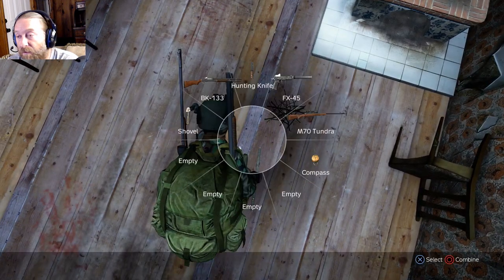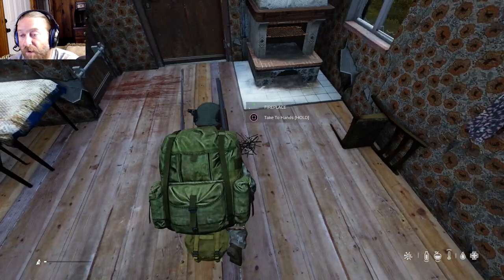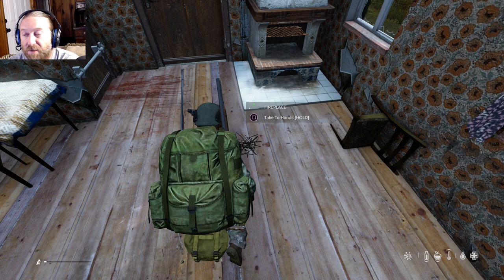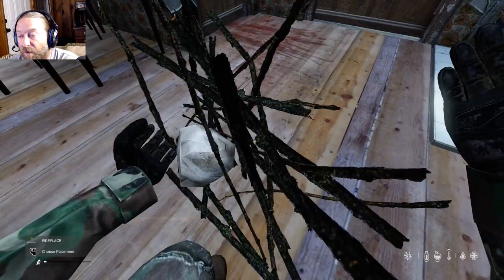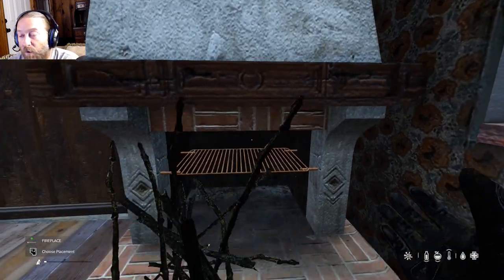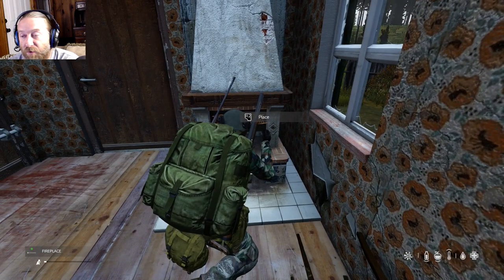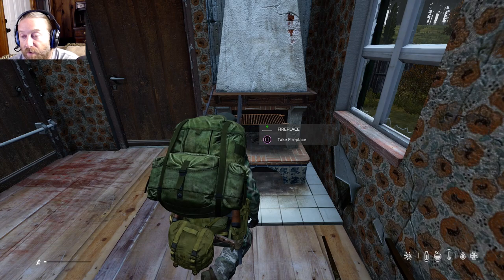Now you have this lovely fireplace here. Hold down square to take it to your hands. Now you've got it in your hands — with the piece of bark — and you walk up to the fireplace, it's going to give you the option to place it. Just tap R2 and it's going to put it in there for you.